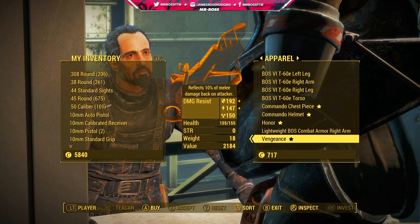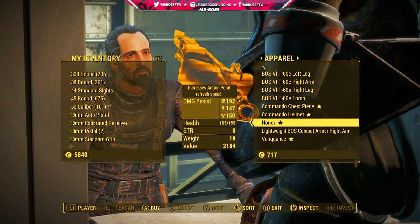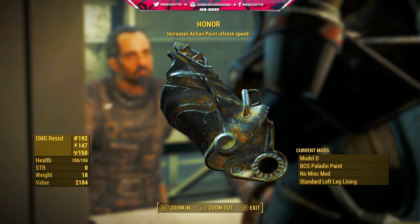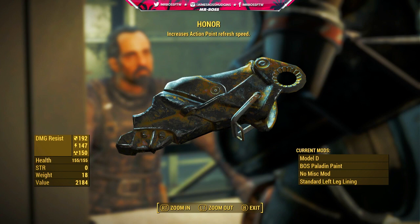So go over to Apparel, scroll all the way down to the bottom, and you should see two legendary pieces of power armor — they're the left and the right legs. One of them is Honor. Honor is pretty cool — its perk increases action point refresh speed, with a damage resistance of 192, energy resistance of 147, and radiation of 150, with an overall health of 155, weight of 18, and a value of 2184. It might be a little bit lower or higher for you depending on your charisma, and you can see some of the mods on there.